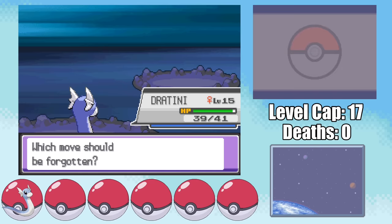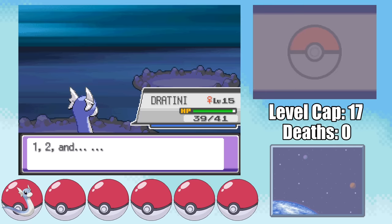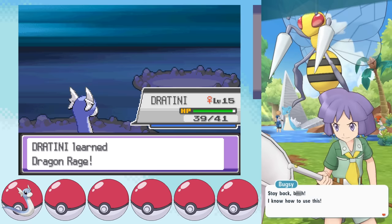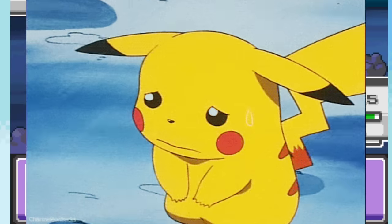While moving forward through Union Cave, Dratini reaches level 15, giving me access to Dragon Rage, a move that does 40 damage no matter what. Which sounds like it might trivialize the early game, and to some extent that's true, but starting at Bugsy, we can't even one-shot his Ace Scyther with one Dragon Rage. It's basically just the best damaging move we have access to for a very long time.